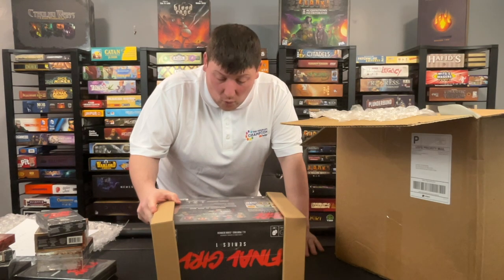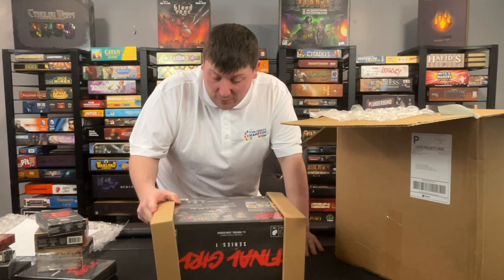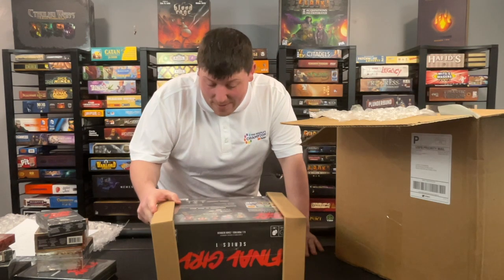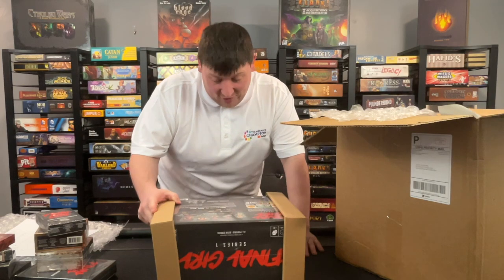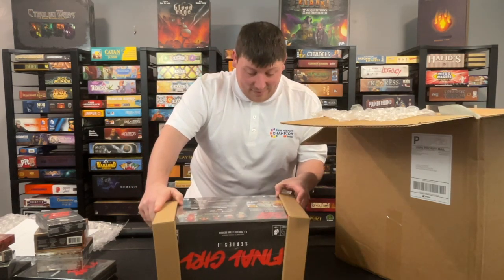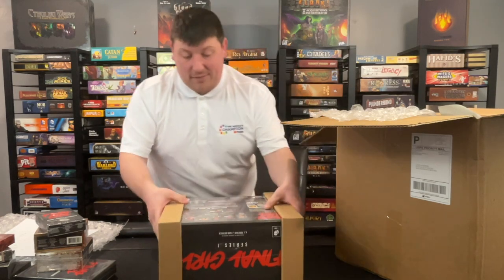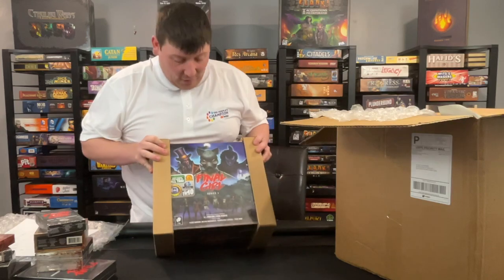You have the Final Girl core box, Happy Trails Horror, the Haunting of Creek Manor, the Slaughter in the Groves, the Carnage of the Carnival, Freightmare on Maple Lane, the Series 1 Casting Crew box, the Series 1 Bonus Feature box, the Series 1 Game Map set, and the miniatures that come with this. This is a game for one player. It says it takes 20 to 60 minutes, and it is for ages 14 and up.